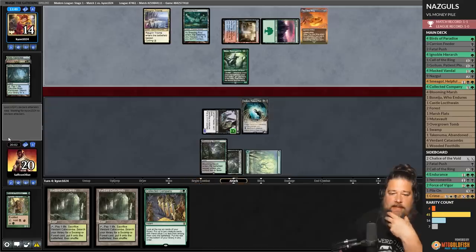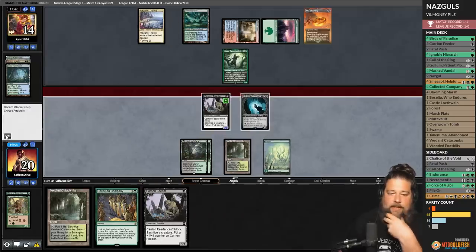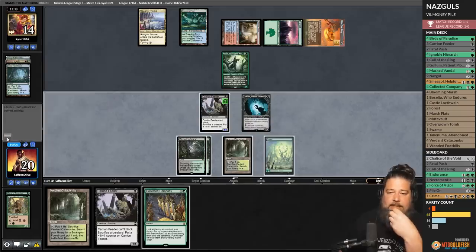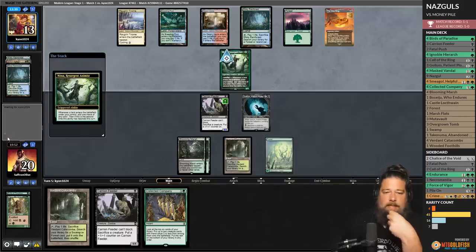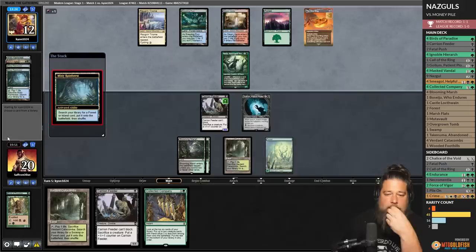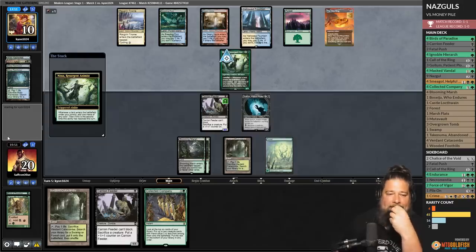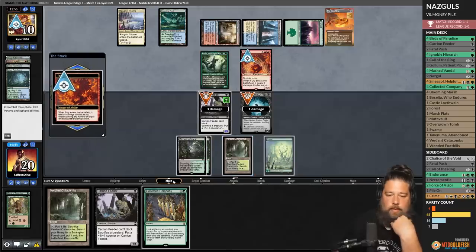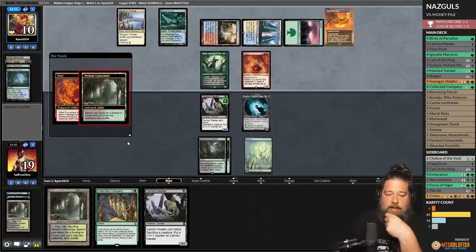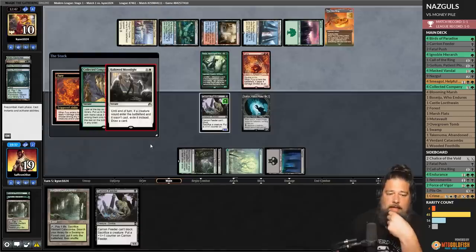Opponent fetches and gets the One Ring — opponent still at 14 life with protection from everything. We play Verdant Catacombs, no point in attacking because of the One Ring. Opponent draws cards, takes single damage, draws two more. One Ring is ridiculously busted. Opponent makes more mana with Nyssa, cracks Misty Rainforest. Opponent casts Fury — three damage, one damage. We crack Verdant Catacombs, grab a Swamp, cast Collected Company — but hit a Hollowed Moon. We're dead. One Ring, pretty busted.